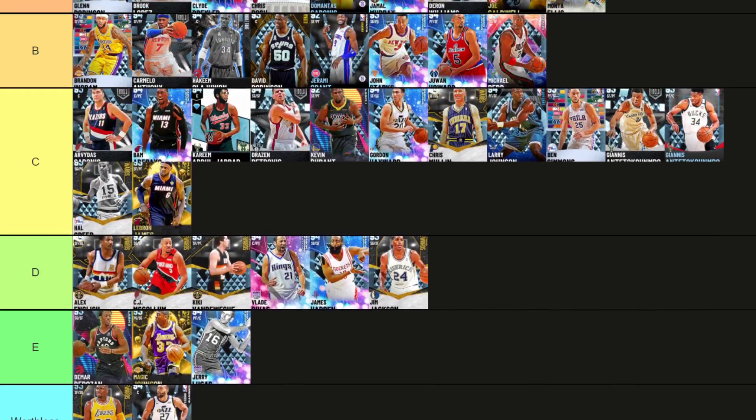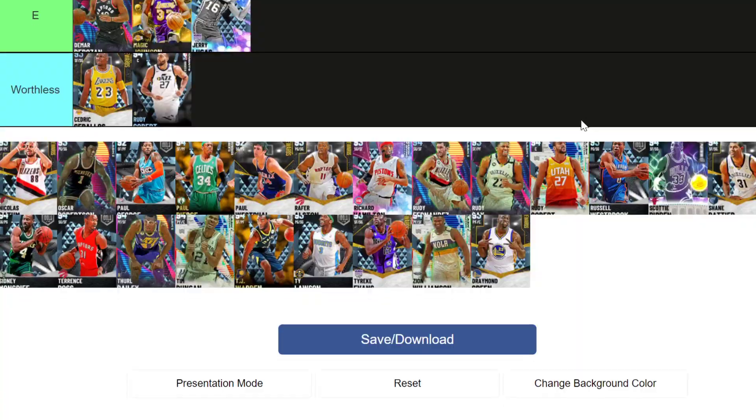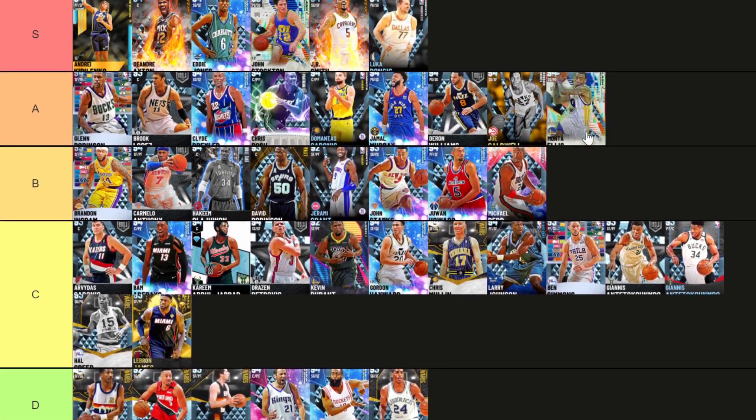Monte Ellis — A. He's like a slightly worse John Stockton. Some people actually prefer Monte Ellis to John Stockton — I am not one of those people. But if we're talking next gen, Monte Ellis is definitely better than Stockton. Current gen, Stockton is definitely better. But I really like Monte Ellis on next gen — he's really good. He's like a point guard Rudy Fernandez, obviously quite a bit smaller.